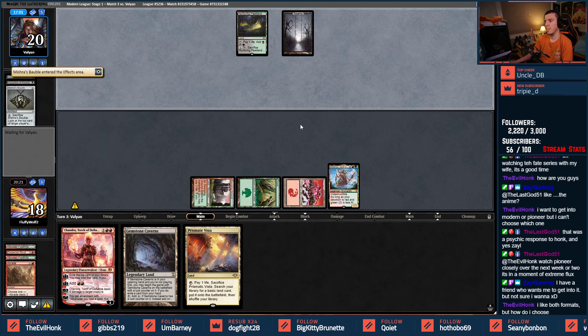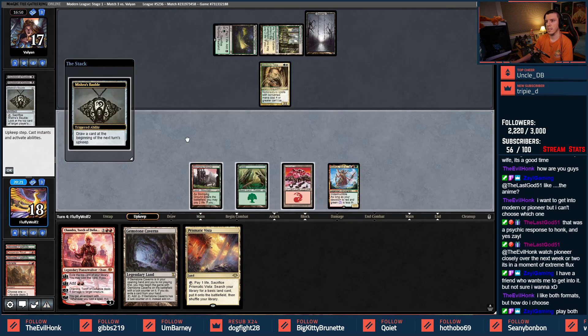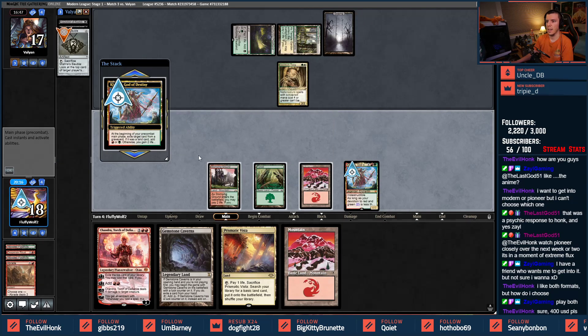I can play a land and see what I have. Bobble was the draw ball — Temple Garden, shocks in. What do we got? Liliana — Garruk Relentless! That's an interesting one. Garruk Relentless stops Chandra — I haven't seen Garruk Relentless in a hot minute.